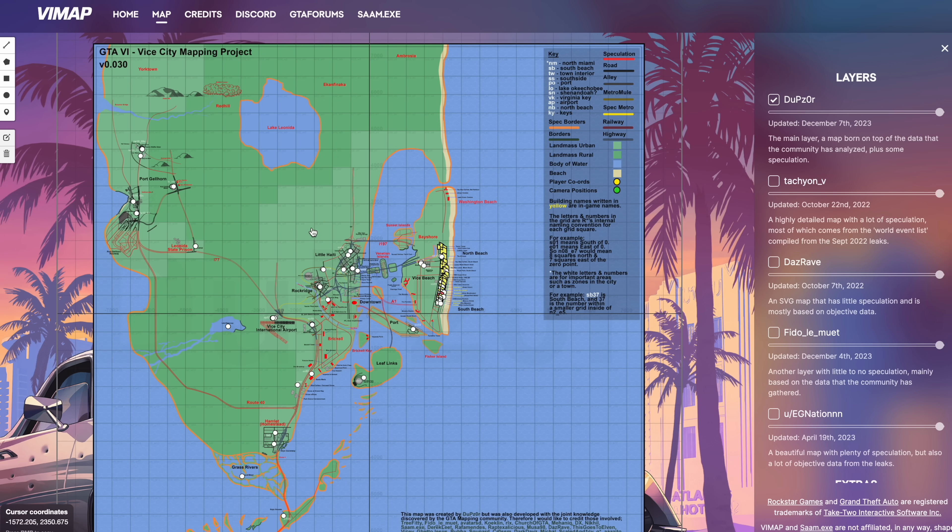This map is a community project. In 2022 there was a massive leak — about an hour and a half of gameplay from inside the game during pre-alpha testing. Someone hacked Rockstar Games' Slack channel, which is a messaging service many corporate companies use, and got their hands on all the shared video clips within that Slack channel, all from the game.